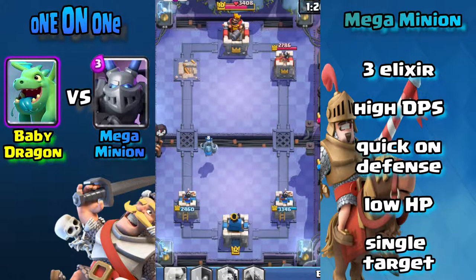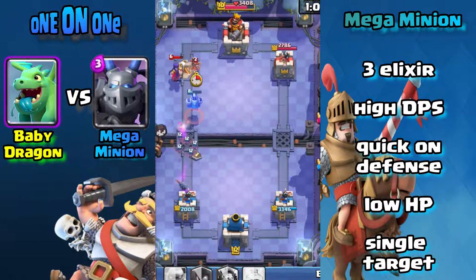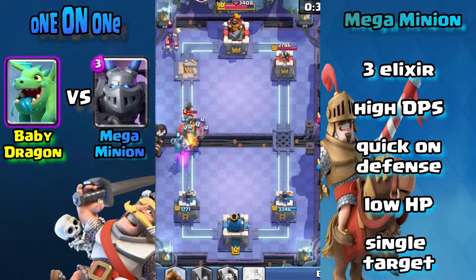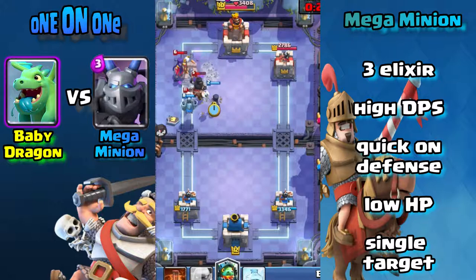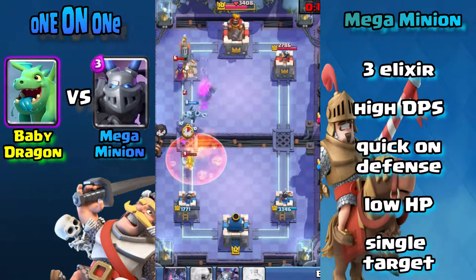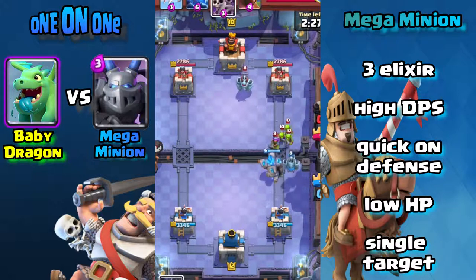Now for Mega Minion — it's a three elixir card, which is a big difference. Just one elixir makes a big difference. It does much higher DPS, so it's able to really punish troops on defense. I use freeze a lot, and Mega Minion is great with freeze — you freeze the troops and then Mega Minion can take out whatever you froze, even bigger troops like Pekka. It also has a quick first hit on defense, though it has a lot lower hit points than Baby Dragon.